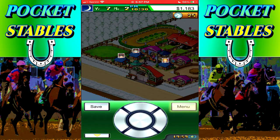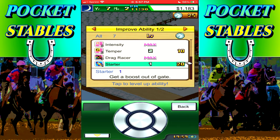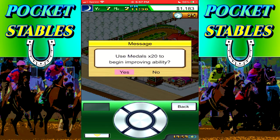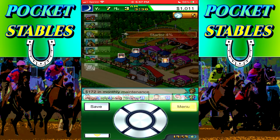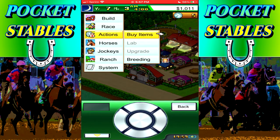Training plan - we'll keep that where it is. Actions, anything to upgrade here? Temper - get a boost out of the gate, that would be nice. We'll spend 20 medals to upgrade that. Another save here, we've got plenty of money.